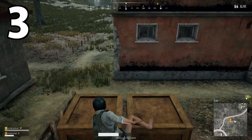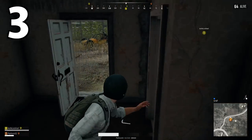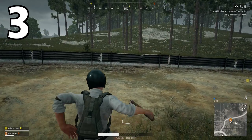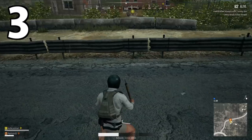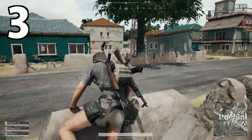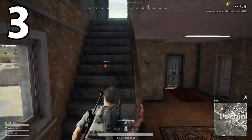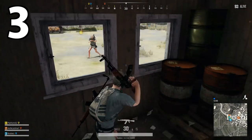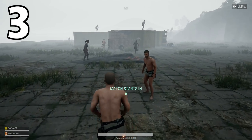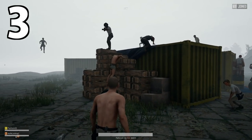One of our favourite moments from E3 this year was hearing fans genuinely cheer as PUBG's creative director announced mantling was coming to the game at the PC Gaming Conference. It tells you a lot about this game, and it's an exciting change. We've been testing out vaulting and climbing on the test server, and it definitely changes how you think about the game's terrain. You can climb over fences and on top of large boxes, and you can even climb through windows instead of using doors. The world is your oyster — though if you're not super into the game, you probably think we sound a little bit ridiculous getting so worked up over climbing on boxes, which is fair.